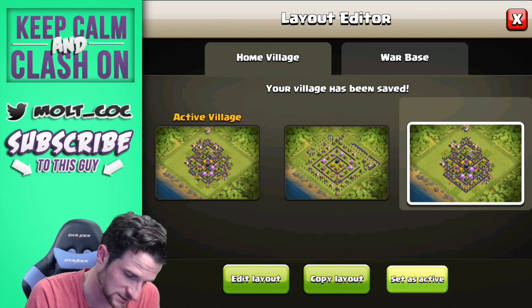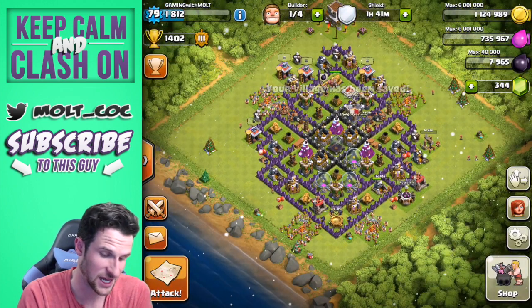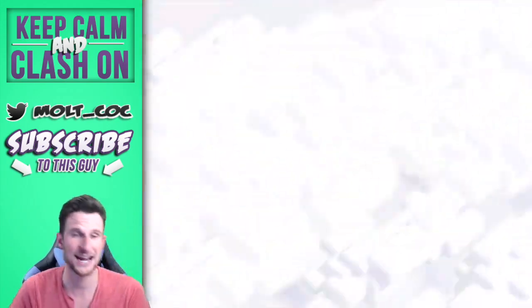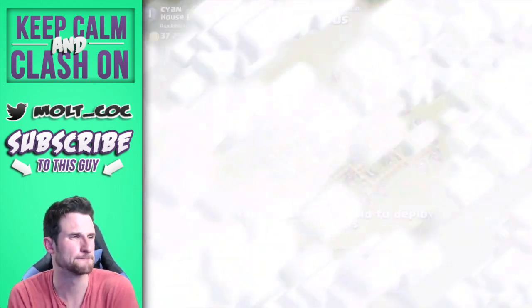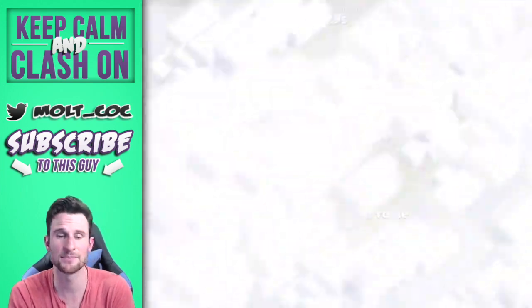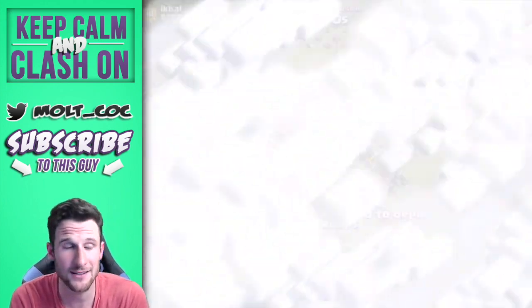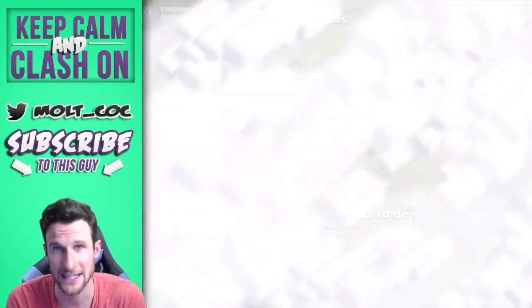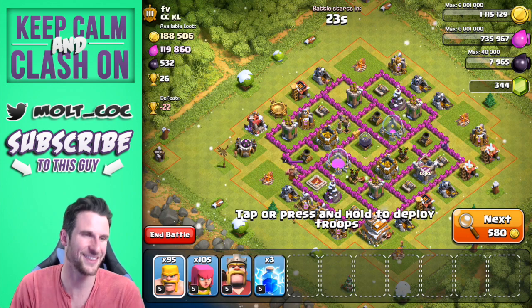We'll save that, set as active, and that is going to help us out a lot. Now we'll go ahead and attack — I have a barch all trained up. I'm going to skip the searching because I know you guys hate watching that, so I'll cut here and be back in just a couple of seconds once I find a base worthy of attacking.